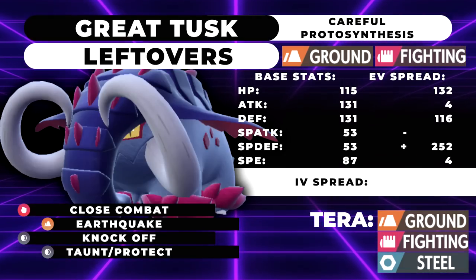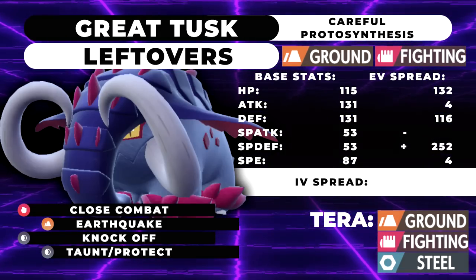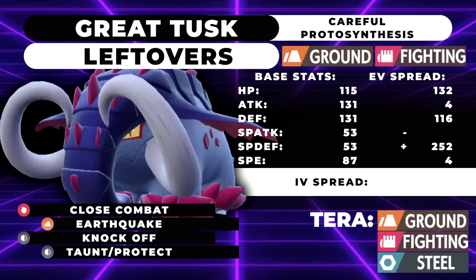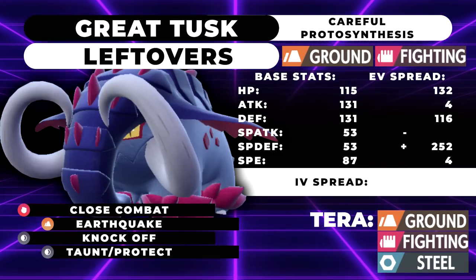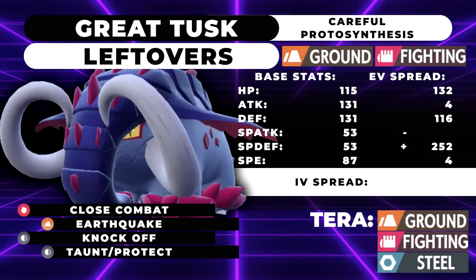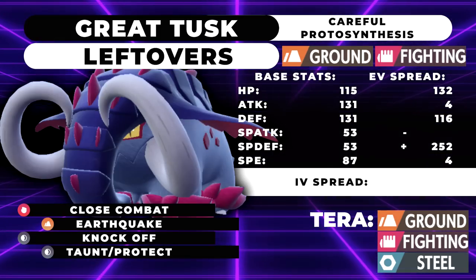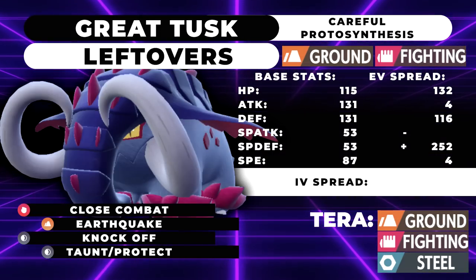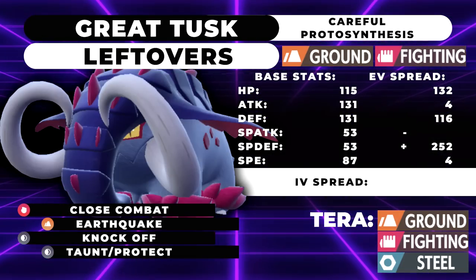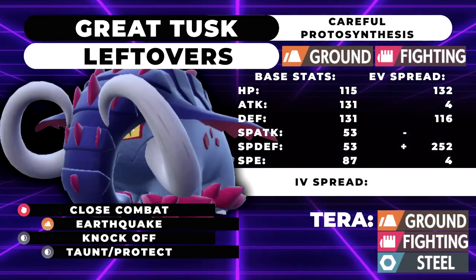For partners, Torkoal is a great option — they cover each other well. Torkoal is weak to Tyranitar, which Great Tusk absolutely annihilates, and the sun also protects you from water moves. Defiant Pokemon aren't bad partners either; King Gambit could be a decent one. Obviously you need to cover for Great Tusk's weaknesses, but that's all I really have to say about it today.